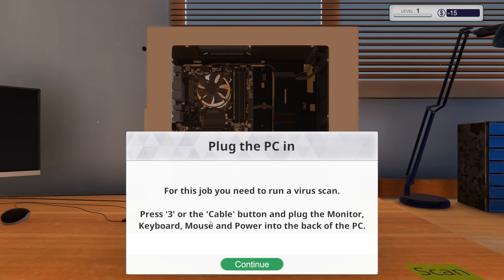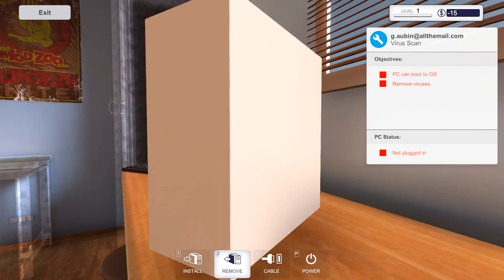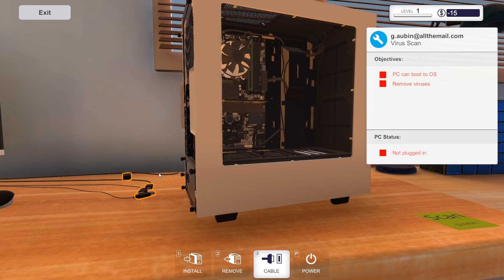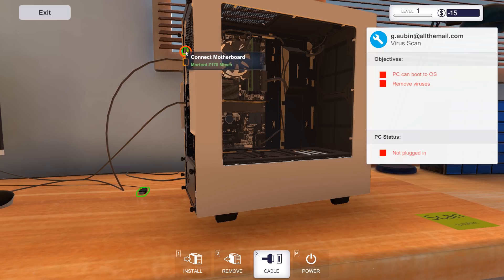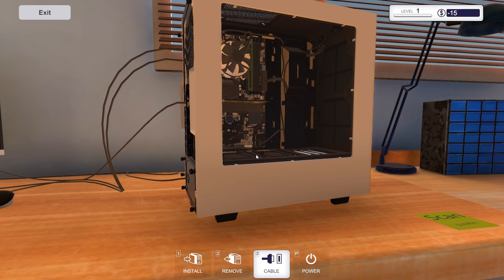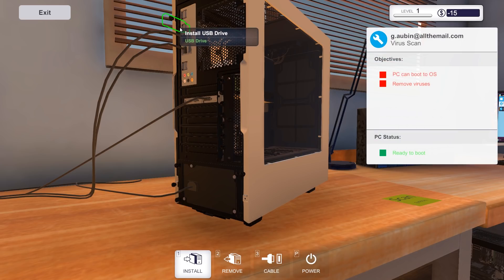You need to put your USB drive into the back of the PC to install the virus scanner. Press 1 or the install button to go to your inventory and select the USB drive — it plugs into the USB slot in the back. These are our tools: thermal paste, USB drive, and compressed air. We're going to grab the USB drive and put it right in there.